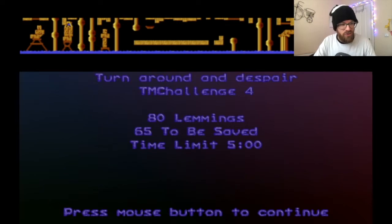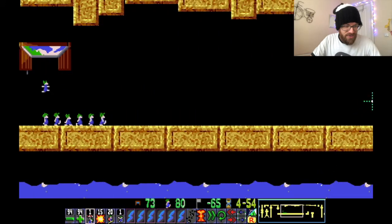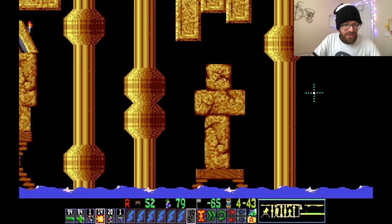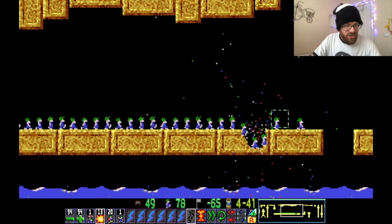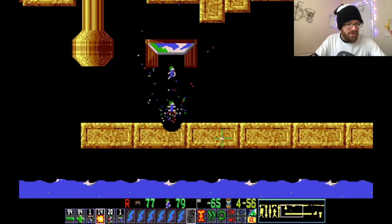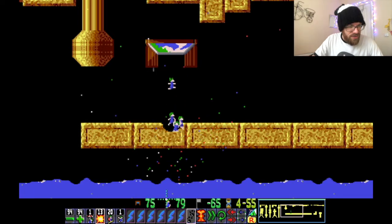Turn Around and Despair - TM Challenge 4. 80 lemmings this time, I'll try and save all of them again. Gone are the 20 of each. I think saving all of them probably isn't going to be possible. The exit is over there. That seems a shame. I know what to do - no, that wasn't it. I'll do this - this one can build so that it turns around. Oh no.